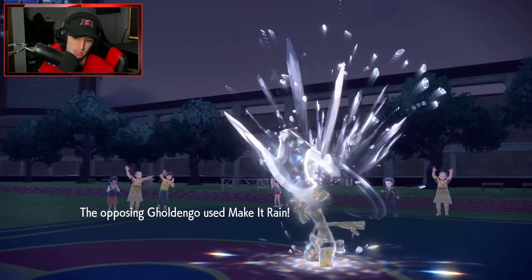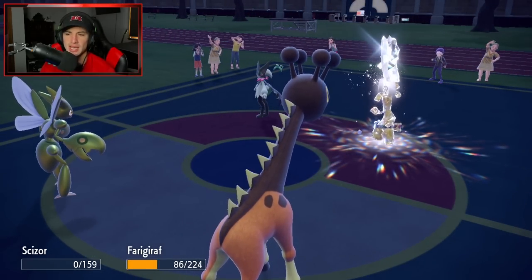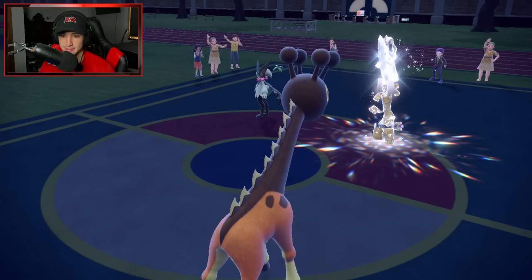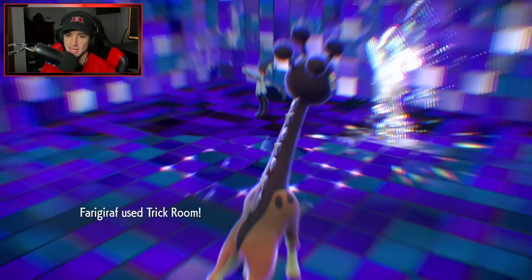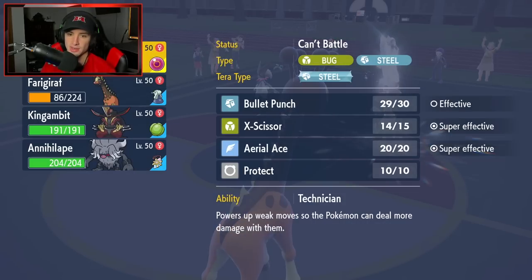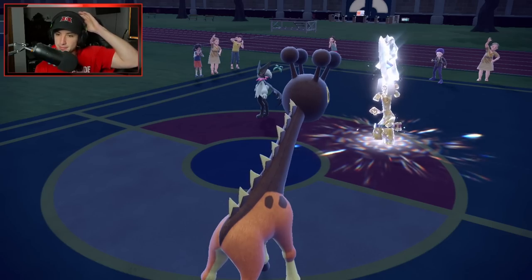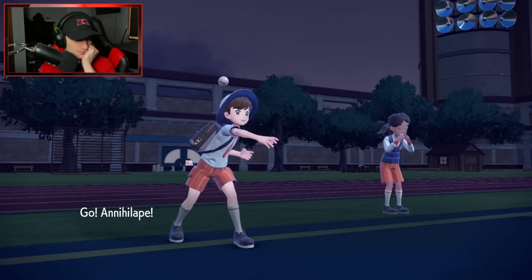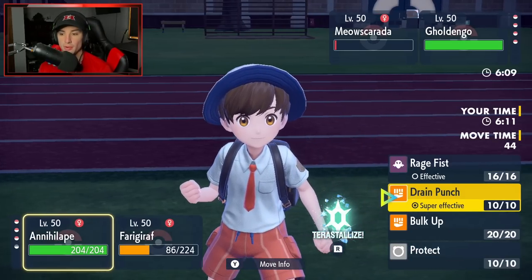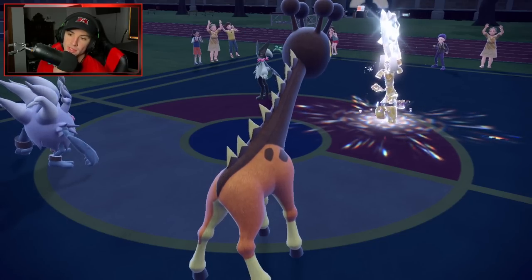Trick Room is out! I could bring out Annihilate if I want to, or potentially Bulk Up here. They're doing too much damage — that Make It Rain is hitting hard. Trick Room is out and about. I can Hyper Voice to finish that thing off and go from there. I think I can go Annihilate while saving my Kingambit. I'm going to throw a Dazzling Gleam in this slot — Hyper Voice across the board. I pop my third Throat Spray as well.